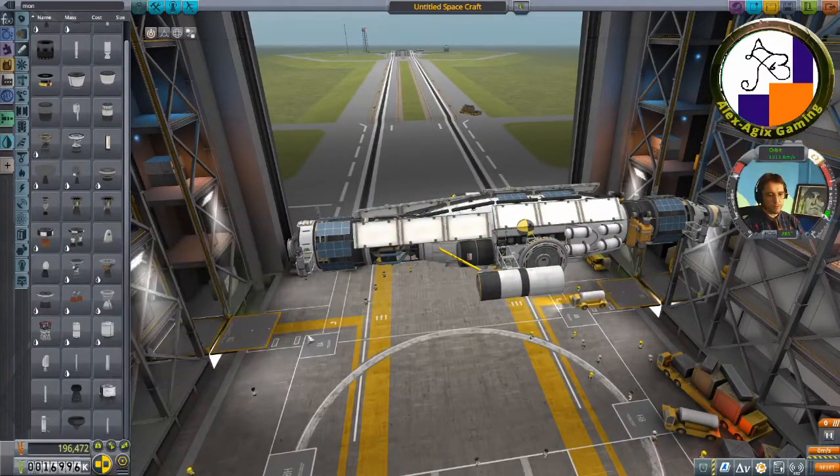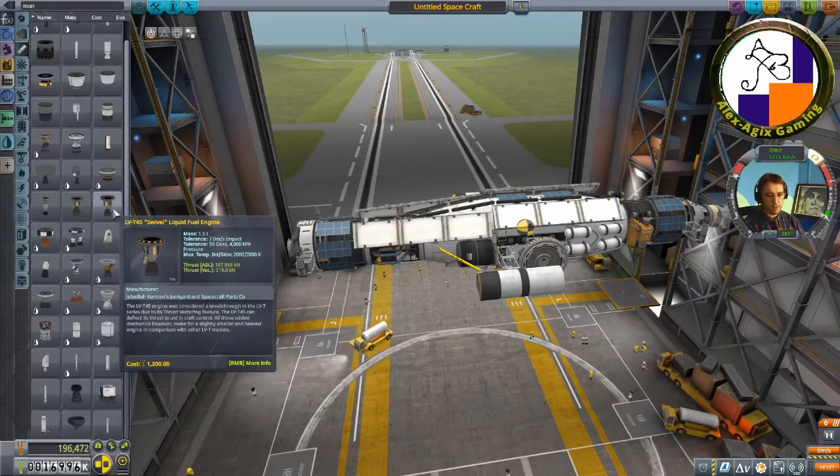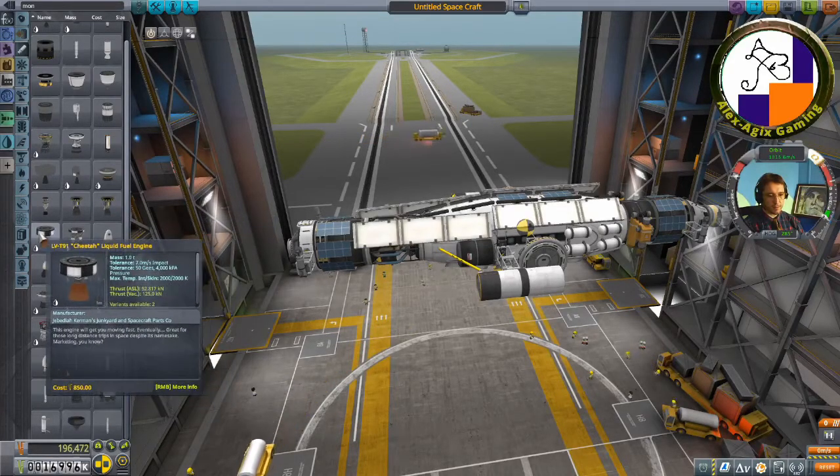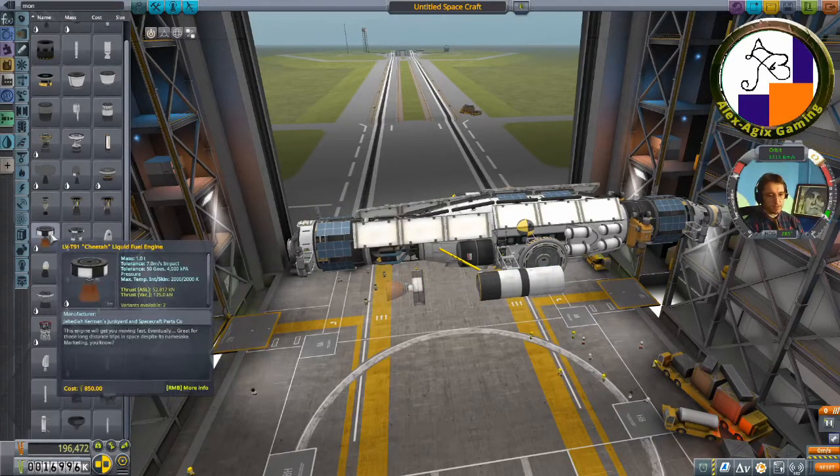Now to build a rocket to land it — I just need something easy. This engine is about 1.5 tons. Let me check the ISP. I'm trying to get this stats screen to stay up but it won't let me.